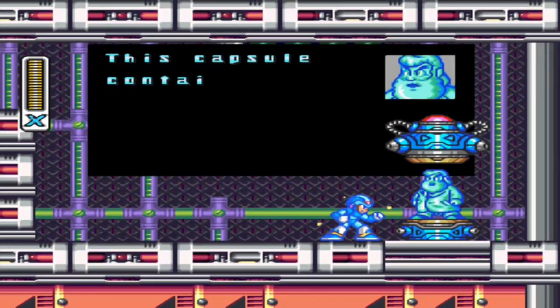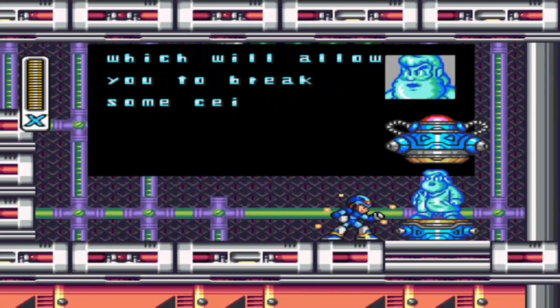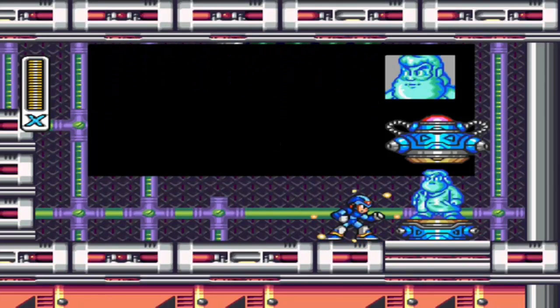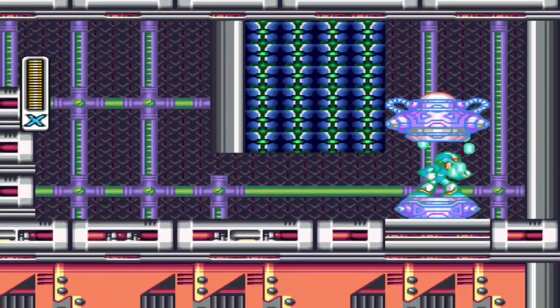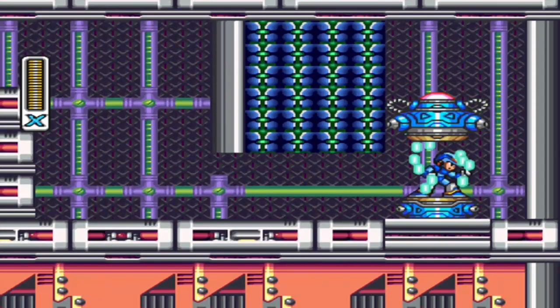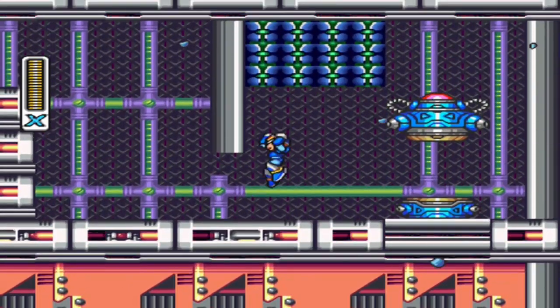On this at least. 'This capsule contains an enhancement for your helmet which will allow you to break seal wings with a headbutt.' Cool - helmet upgrade! Mega Man used Headbutt, it's super effective! That'll be what we go for next.